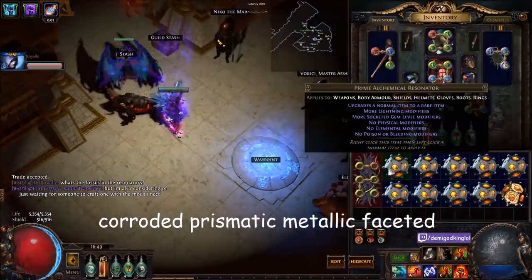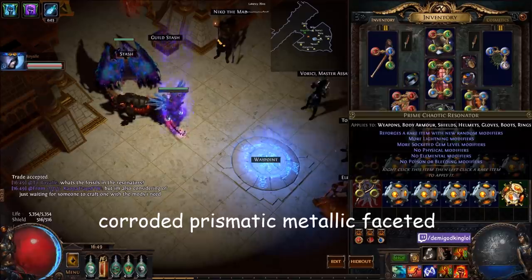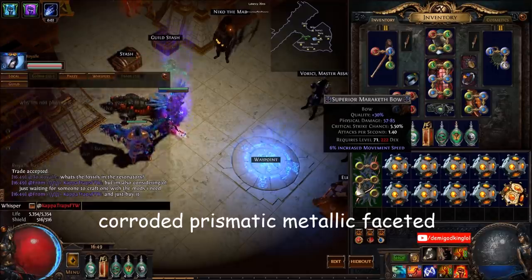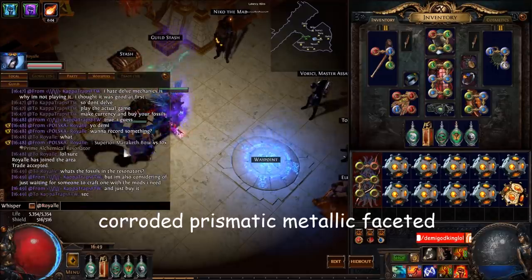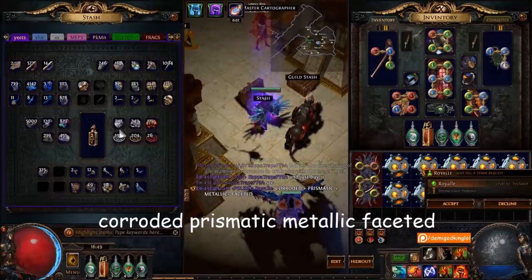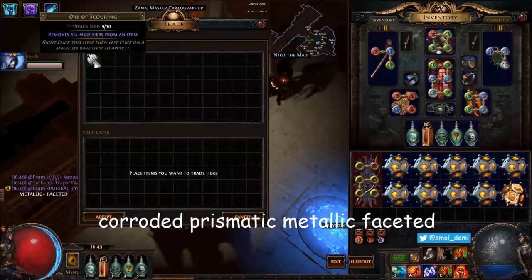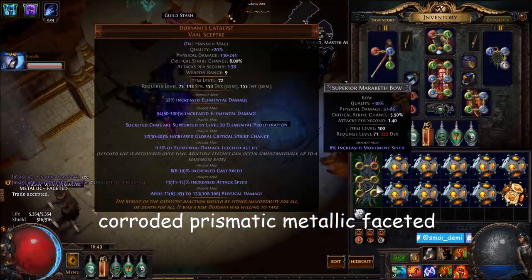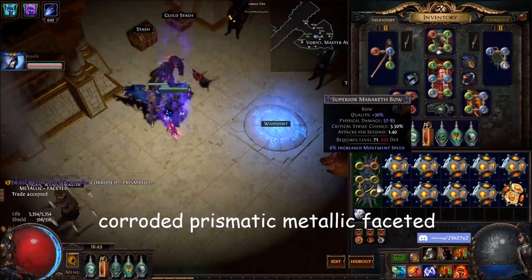Let me figure out what he's using in them so we can figure this one out — grab some scours, corroded, prismatic, metallic, faceted. Okay, well it's a 30 quality item level 100 elder Meriketh bow.